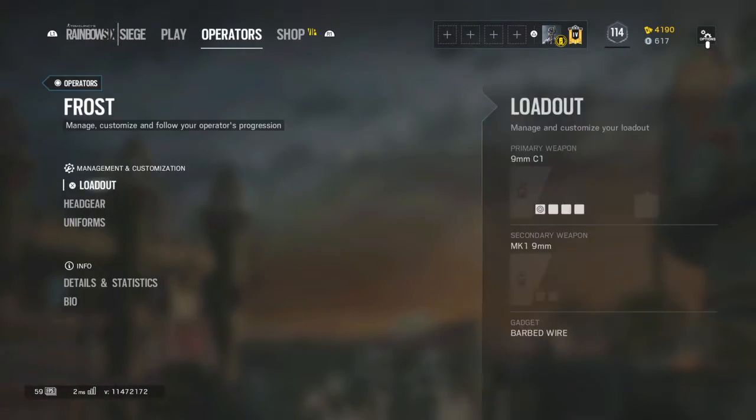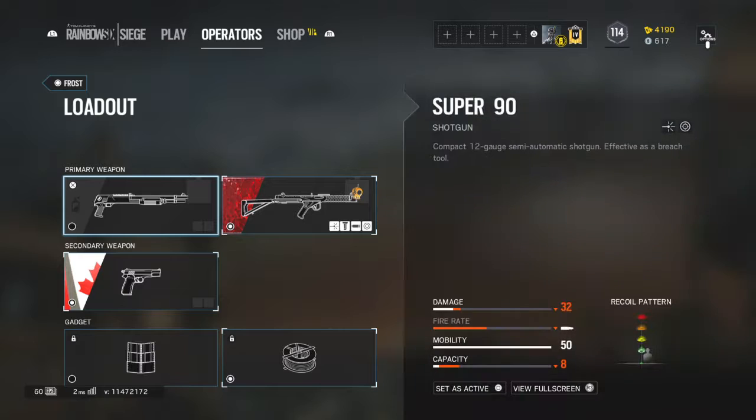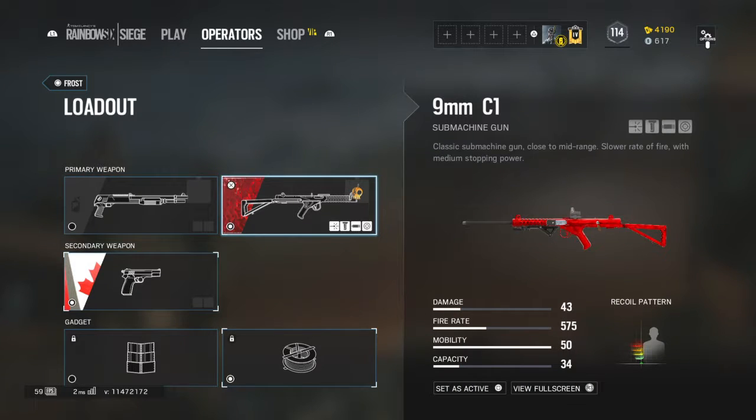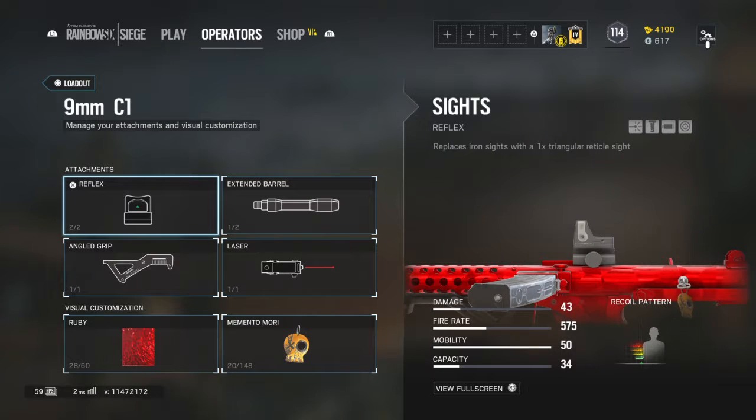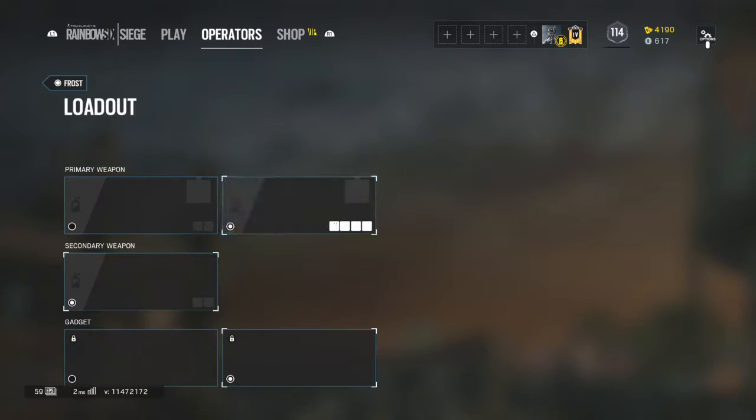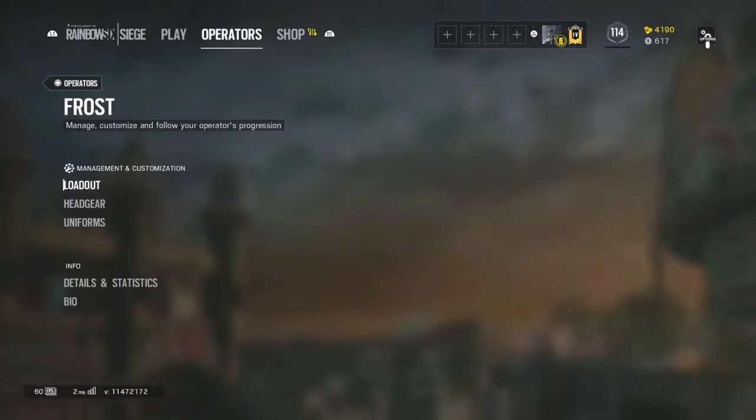For Frost — with the pistols I don't like to customize those. For the 9mm I use a reflex, an extended barrel, an angle grip, and a laser.